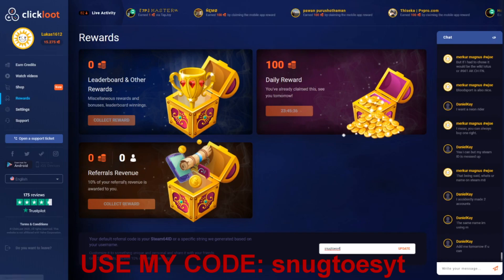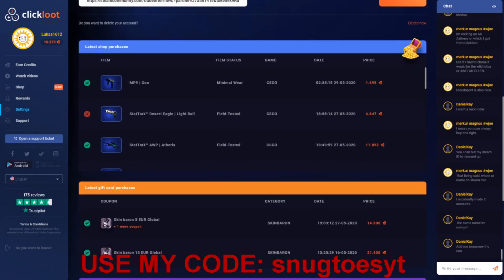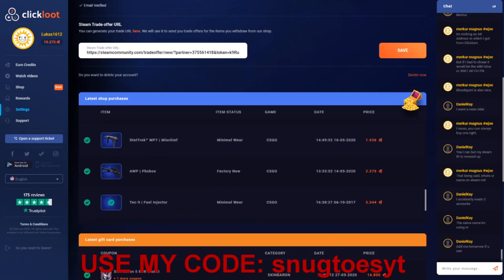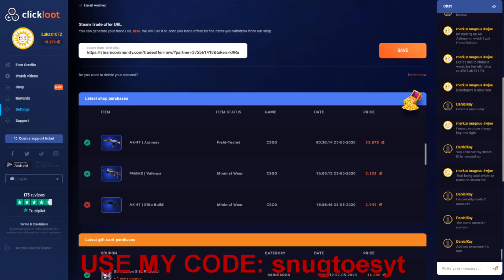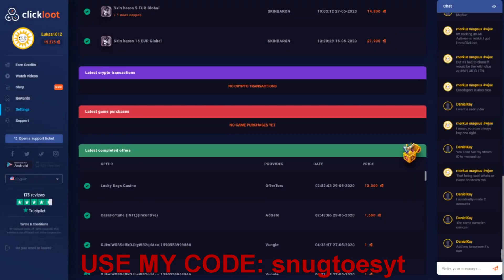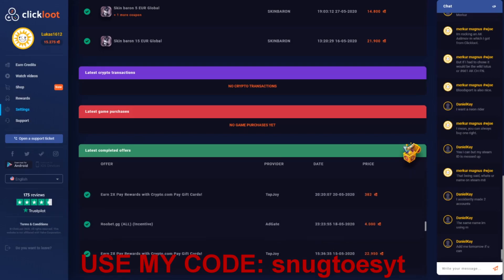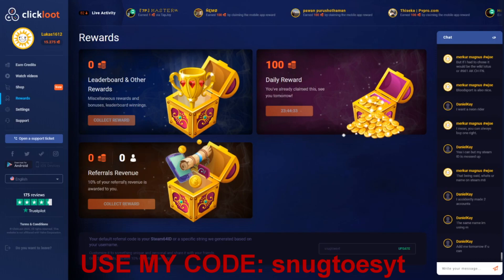I want to show you that this stuff actually works. You can go to your account, scroll down, and see latest purchases. Starting from the bottom: I got Tiger Moths, a Tec-9 Fuel Injector, an AK Alphonse, an MP7 Mischief, a Hexane Triarch, a USP Valence, an AK Asimov, an AWP Atheris, a Deagle Light Rail, a 15-euro skin Baron voucher, and two 5-euro vouchers.